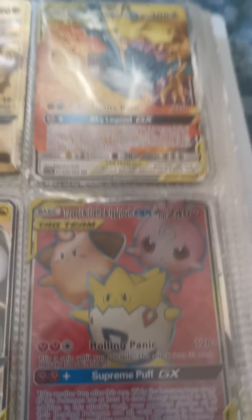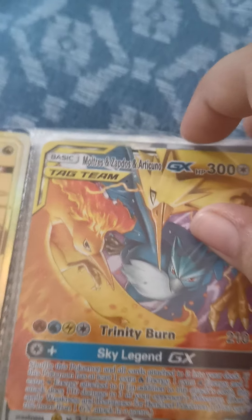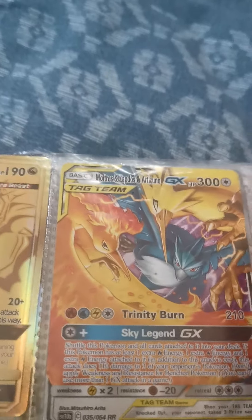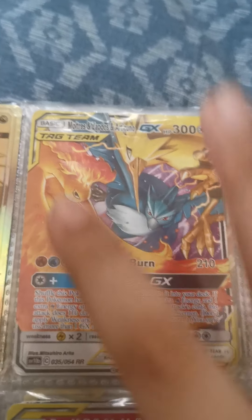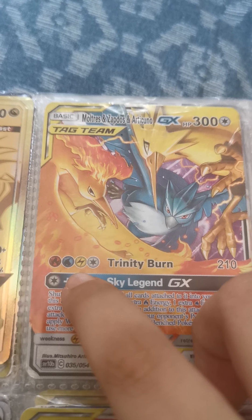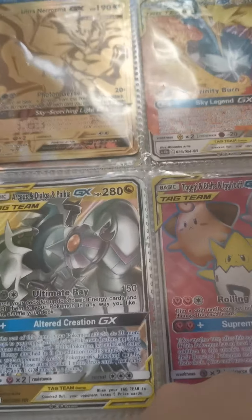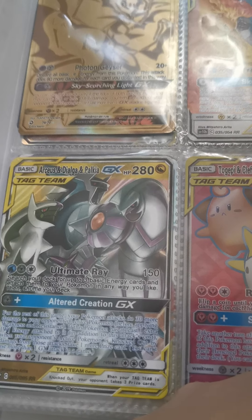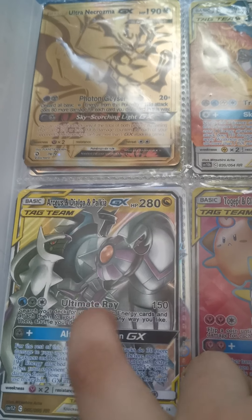Our first one is Moltres, Zapdos, and Articuno — 300 health, that's very good. Trinity Burn is 210 damage. You need a fire energy, a water energy, an electric energy, and one anything energy.